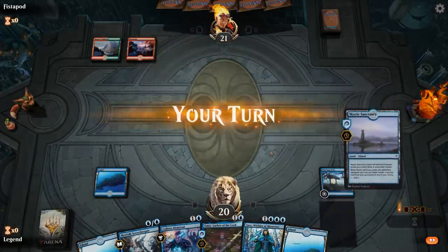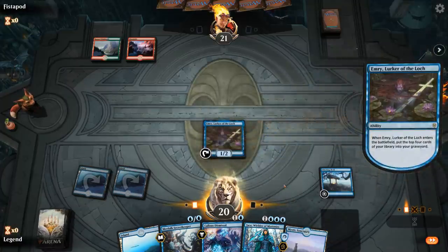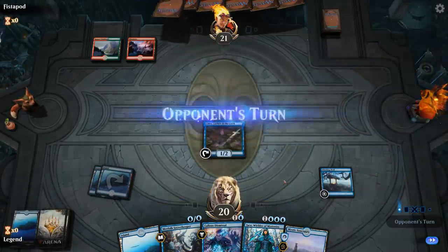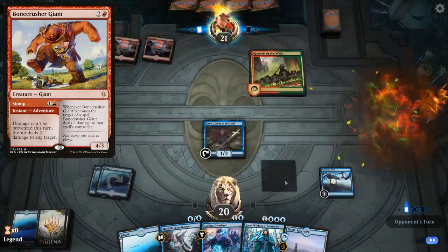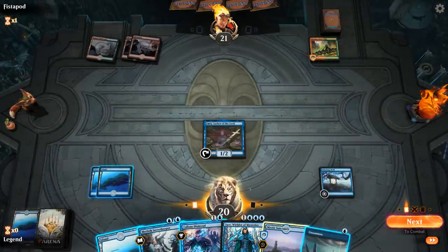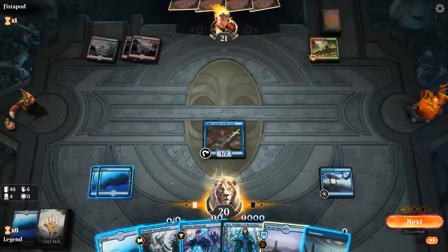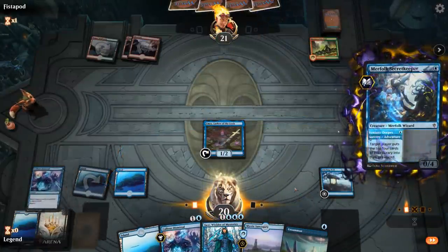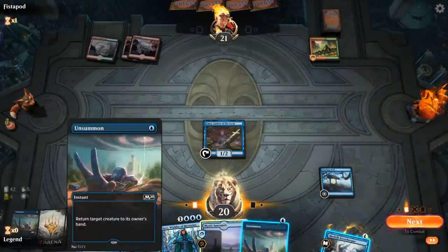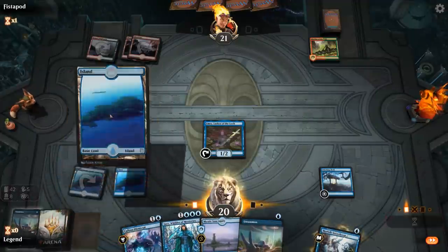This Emry could easily die. No stomp end of turn at least. And Rhythm of the Wild — that's a scary card. I could bounce it with Dismissal, but now that I drew Unsummon I could potentially bounce whatever they play at instant speed as well. I'll start by milling myself with Secret Keeper in case I find an artifact I can play with Emry. I did find lots of instants and sorceries — so if I ever find a Magic Mirror it's gonna be pretty cheap to play. I don't mind just bouncing this Rhythm, and get in for one.